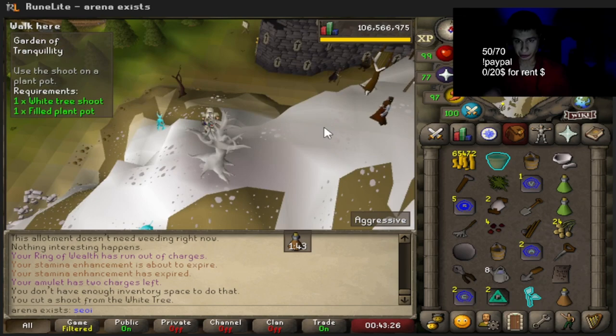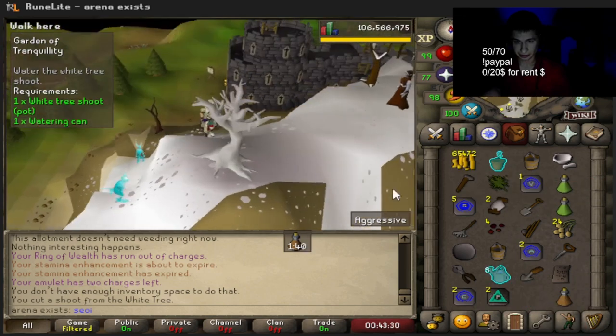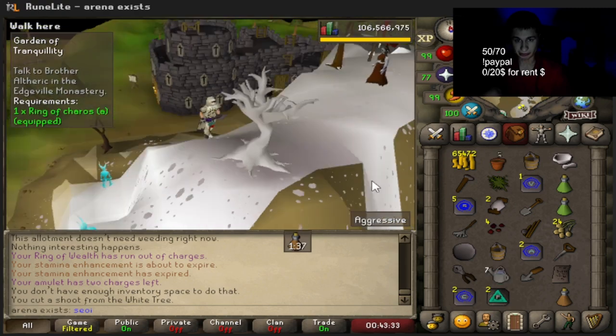Got the white tree shoot. Let's put it in the plant pot and water it - I guess we just water it in the inventory.